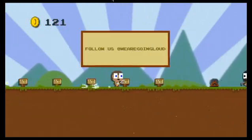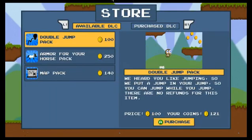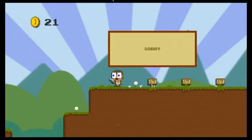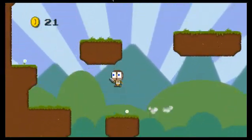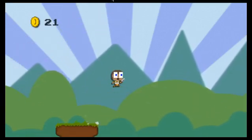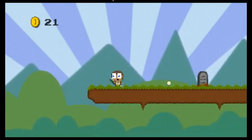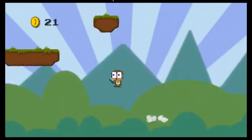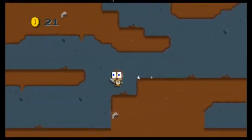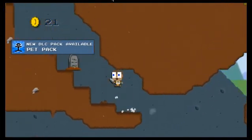I wish I could run — I wish there was a DLC for that. Going for more DLC. There we go — double jump. Oh, makes everything so much better. I don't know if I can get up there. Oh yeah. Kill that sheep, don't have to worry about it anymore. My memory serves — credits? What's this? New DLC pack available: Pet Pack. I wonder what that is.